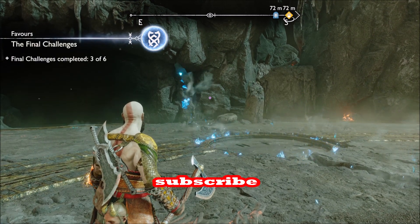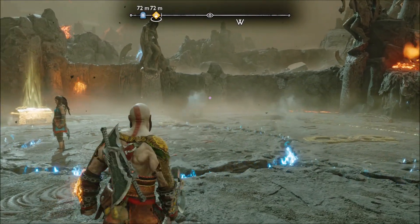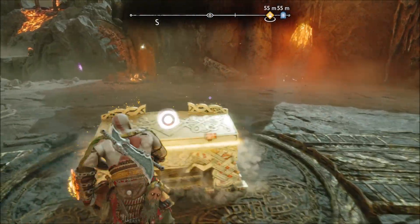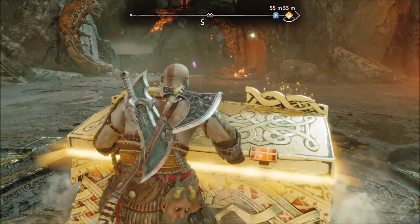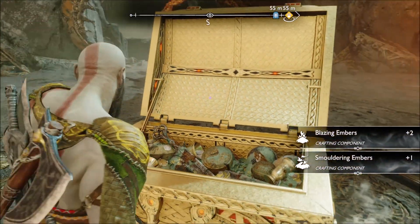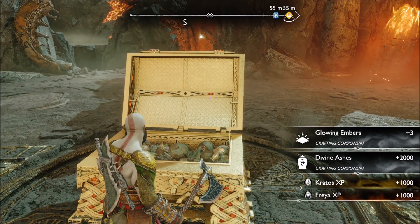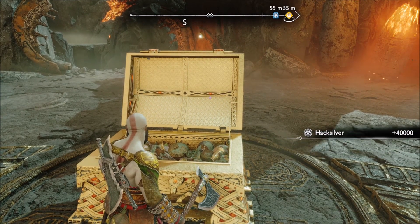The first time you do it, you're going to get 40,000 Hacksilver and a lot of other crafting materials. And then if you do it after you've completed all final six challenges on Balance Mode, you'll get 200,000 Hacksilver plus resources and XP. So it's a tremendous XP and Hacksilver farm — Blazing Embers, Smoldering Embers, Glowing Embers, Divine Ashes, and 1,000 XP for Kratos and his companion.